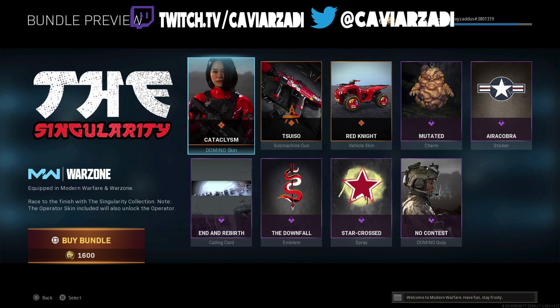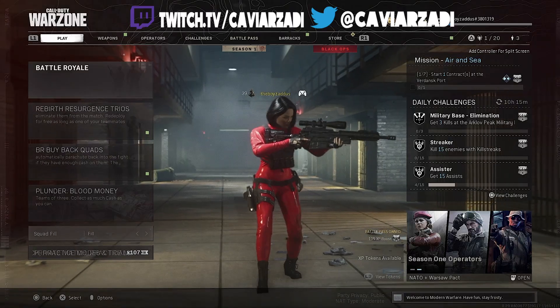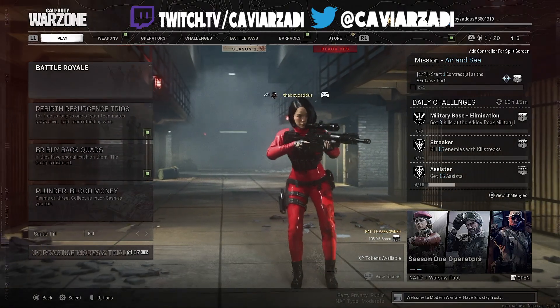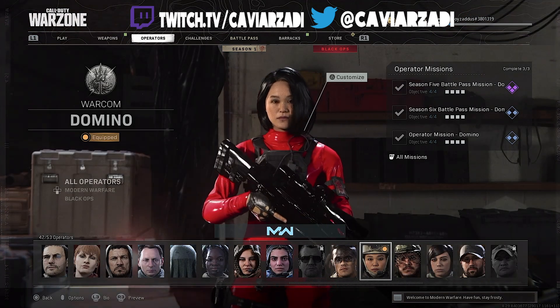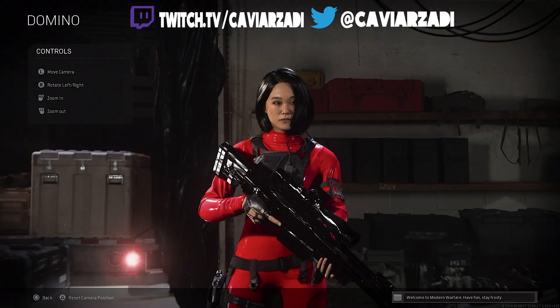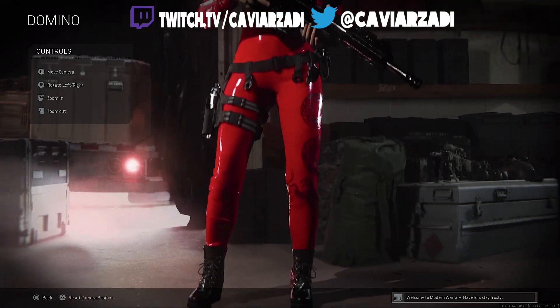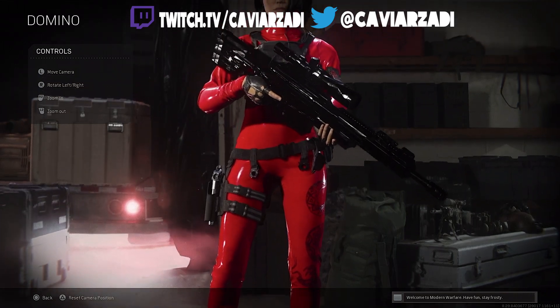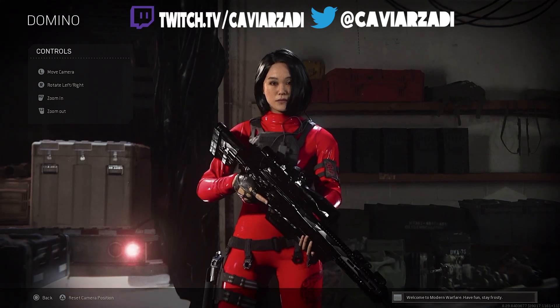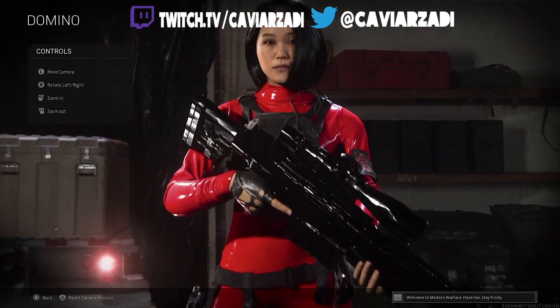With the Singularity collection, note the operator skin included will also unlock the rail. You get the Cataclysm Domino skin, which is amazing. The texturing looks great, and the reflection on the PVC leather she's wearing adds to the look of the skin. It's really awesome — very different compared to her other skins, and her hairstyle is also different compared to her other skins.